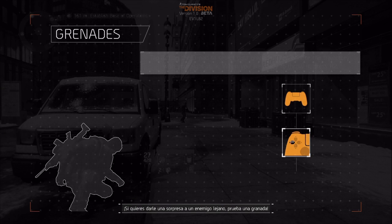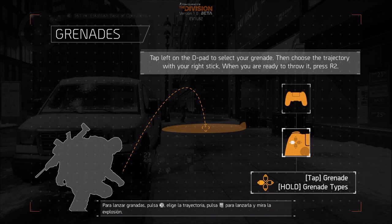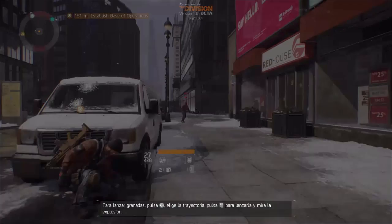If you want to surprise your enemy from long range, using grenades is a great idea. You can grab a grenade by tapping left on the D-pad. Once you've set its trajectory, press the right trigger to throw it and wait for the blast.